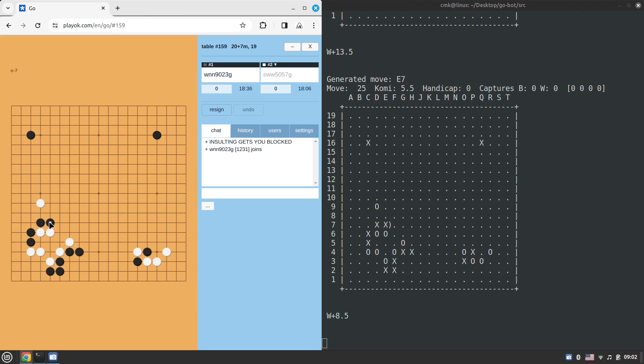On the board, black is establishing a framework on the bottom side. There's a fight on the left side. White has only secured a single corner so far on the top right. Pachi plays an attachment on the top left corner — that's an interesting move. I'm not sure whether that's a joseki move or if that attachment is actually valid there.